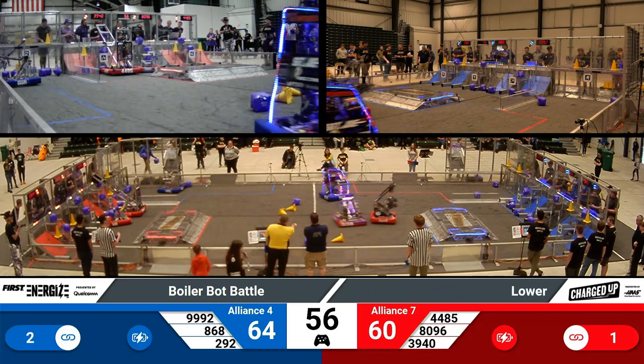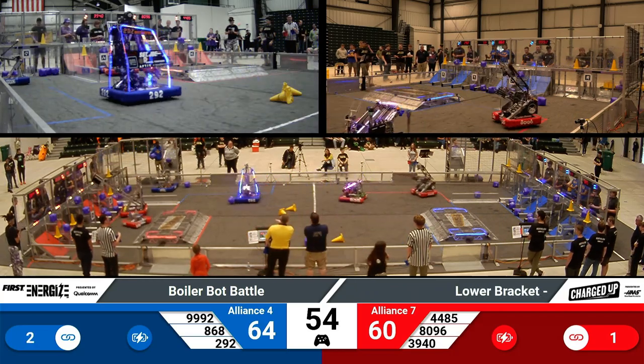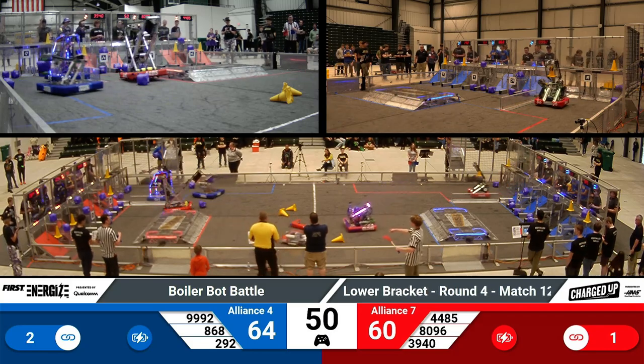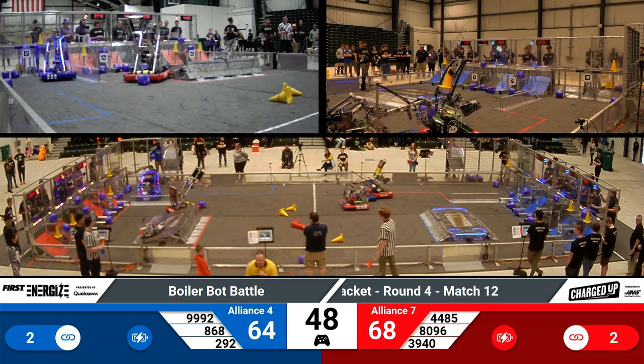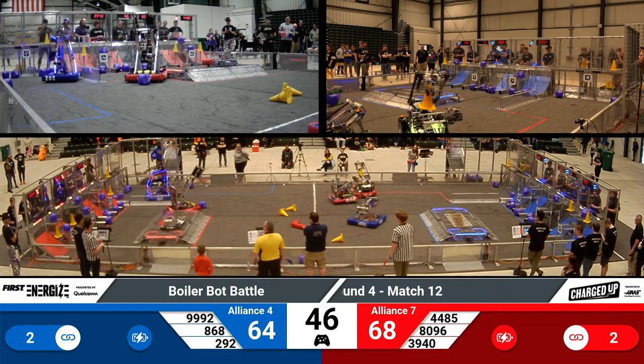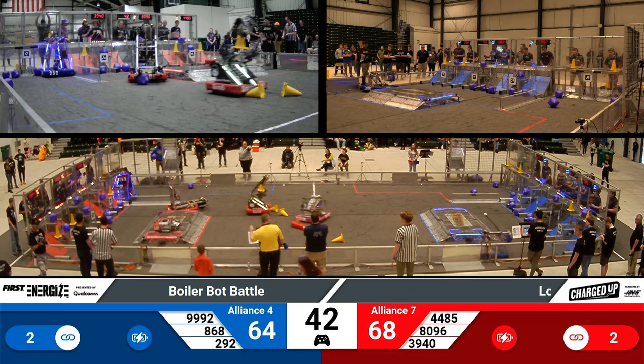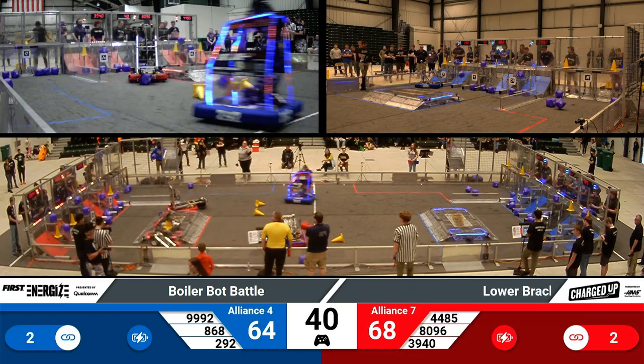8996 also places a cube to help their team on that grid earn some points. Just a reminder for those watching: there is two points for the lower, three points for the middle, and five points for the higher. There is 44 seconds left of the match, 64-68 in favor of the Red Alliance.